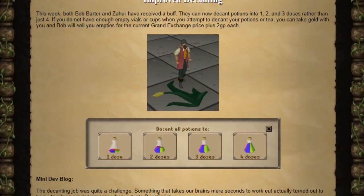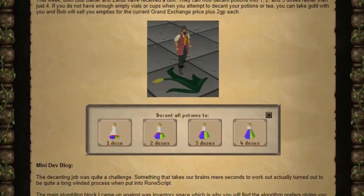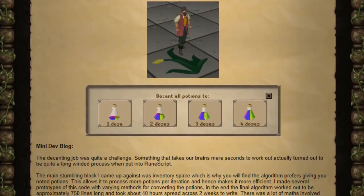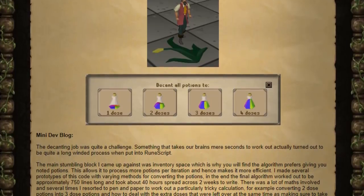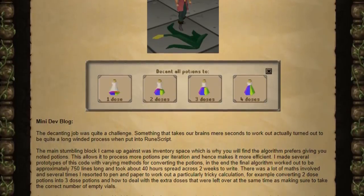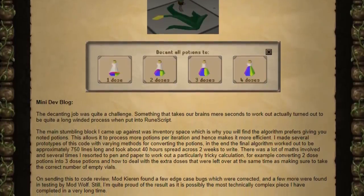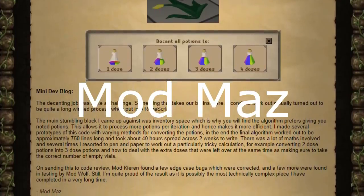We received one content update this week on September 27th of 2018: a decanting, withdraw X, and bucket pack update. We now have improved decanting. Before you could only decant into four doses, however with this update with Bob Barter and Zahur you can decant into one, two, three, or four doses and switch between them at will. If you're decanting to one dose and need more vials, it'll automatically purchase them for you for two GP each from a gold stack. There's a quick mini dev blog stating how long it took to make this, so props to Mod Kiernan for writing the code.